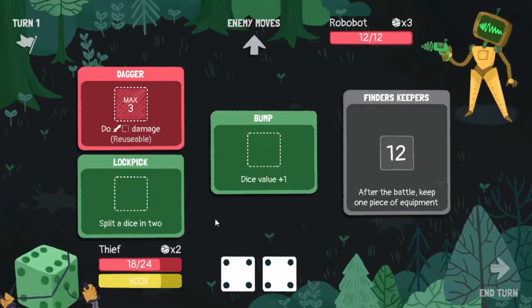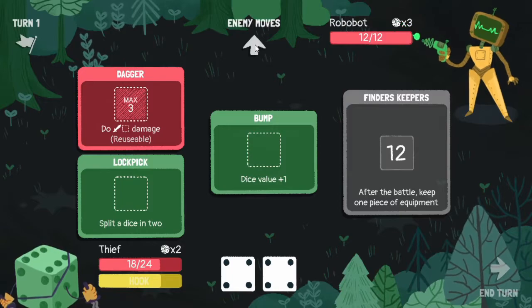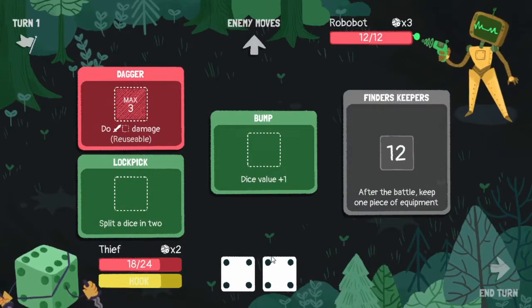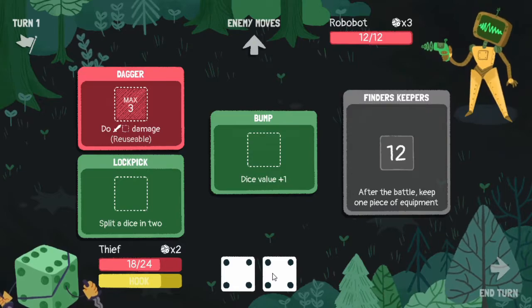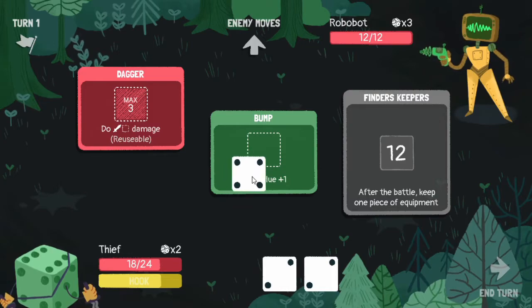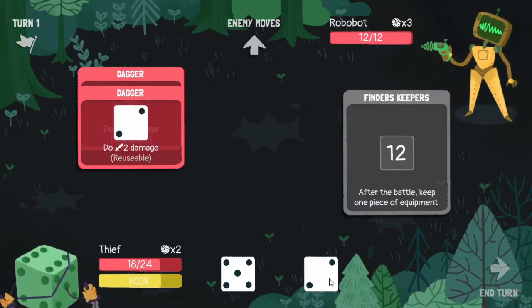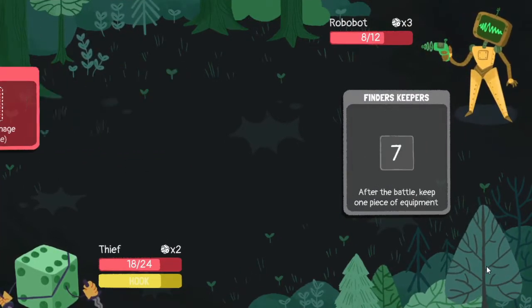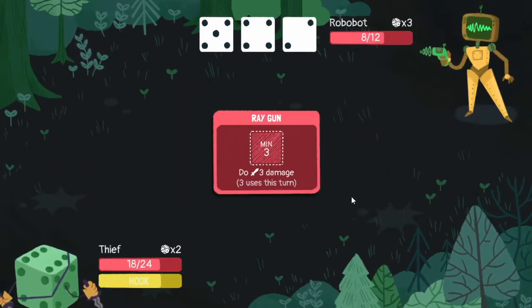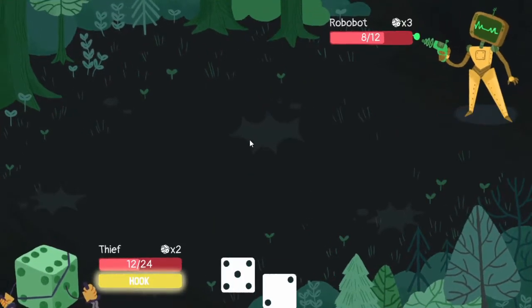Let's move on to see what our treasure chest is. We get a bump plus one plus one dice early, which is nice. Raygun - I don't like that because that's just a worse version of dagger. Let's split these dice in two. We can do four damage and then we can run finders keepers here, and maybe we'll want to use raygun. Oh, raygun is just a lot of damage actually.